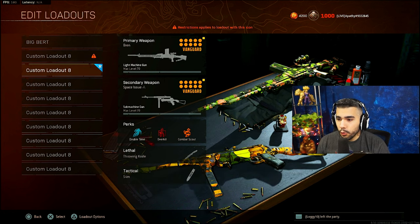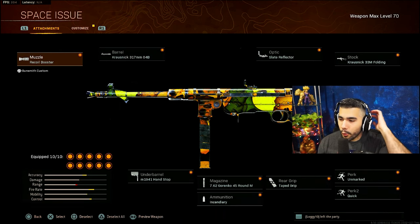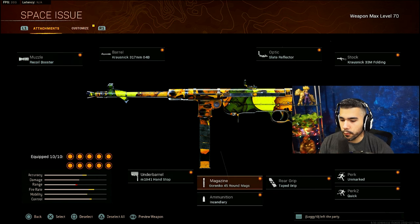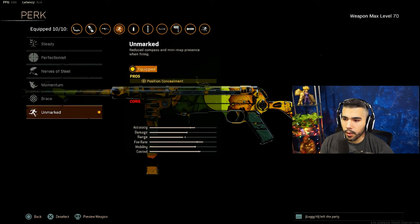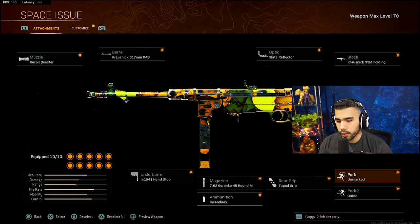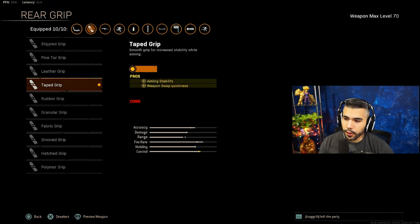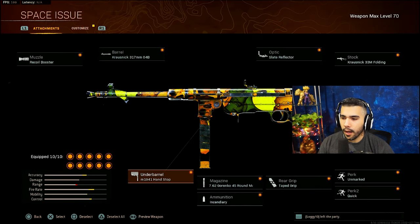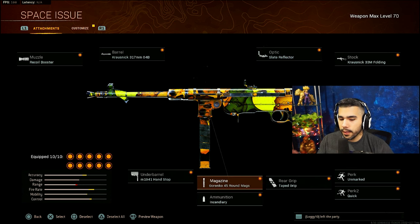Now let's go to the two SMGs. First up, the good old MP40. This gun got nerfed a little bit in the last patch but it's still really freaking good. I absolutely love the MP40 - I've been a big fan for years. These are the attachments I'm currently running: Recoil Booster, 45-round mags, Unmarked to help with concealment and precision. The time to kill is insane.